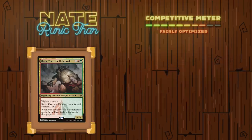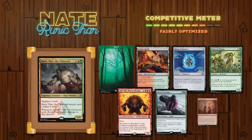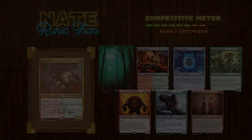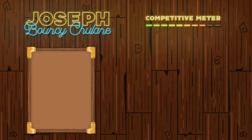Nate's opening hand contained a Forest, a Cinderglade, a Mask of Memory, a Priest of Titania, a Kiki-Jiki Mirrorbreaker, an Oren Frostfang, and due to the London Mulligan, he put a Splinter Twin to the bottom of his library.